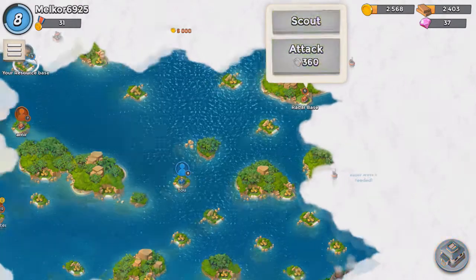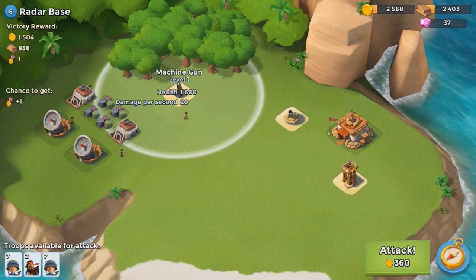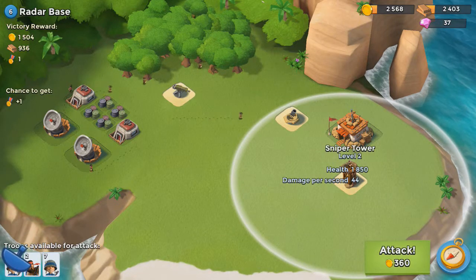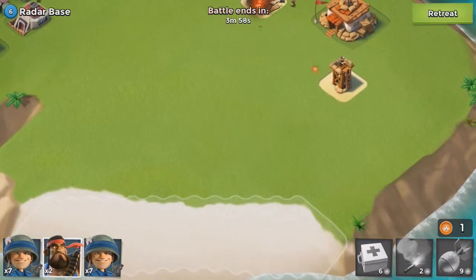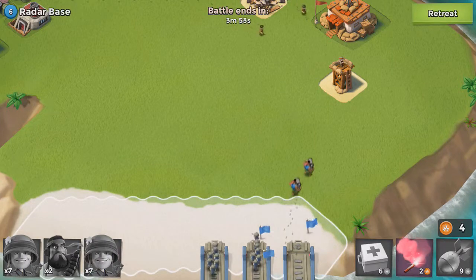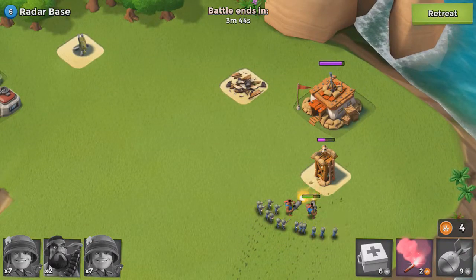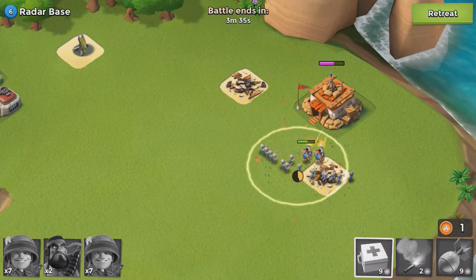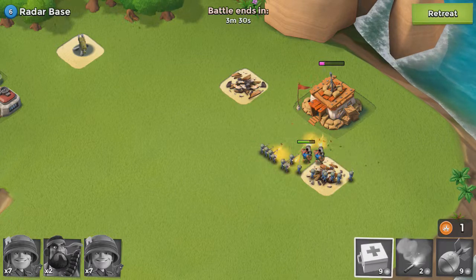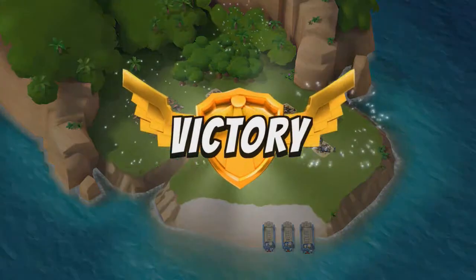Let's try having a look at this level 6 radar base. Let's have a quick scout and see what's actually going on with it. Okay, we've got one machine gun, one mortar, and one sniper tower. I feel confident in taking this down pretty quick. Let's attack. We will use the bombs to take out that mortar, then send in the heavies, and as soon as the heavies go in we will send in the riflemen. Let's take down that sniper tower ASAP — hopefully they'll then move on to the HQ and the battle should be over. No casualties. I'm going to send in one of those heals just for the hell of it, because I like to see them big guys healing up. HQ goes down. Boom boom! That level 6 base goes down very easily.